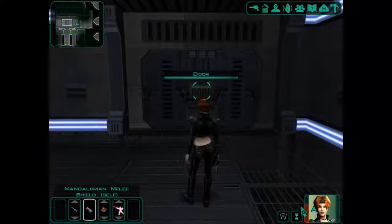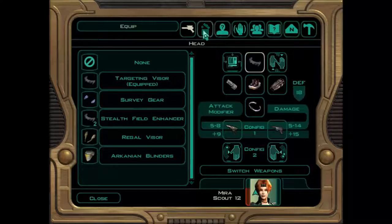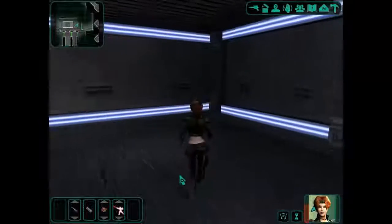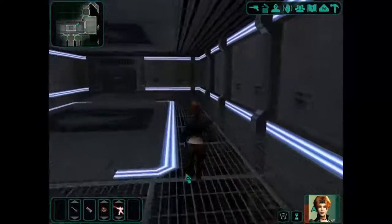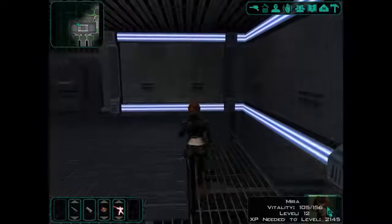I want to hang on to that for as long as we can. How fast can we heal up here? 102 — we're actually healing up pretty fast. We can just hang out for a little bit, have a look around, and wait for our health to heal up. She's got no force powers, unfortunately.